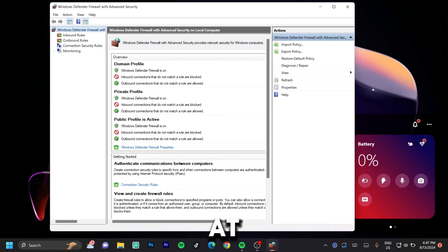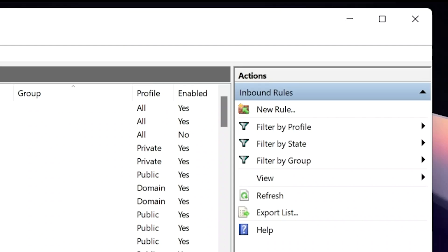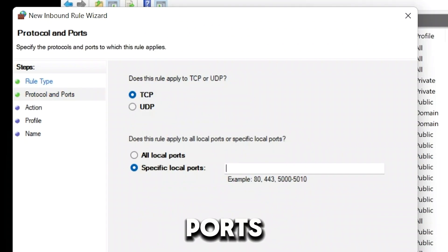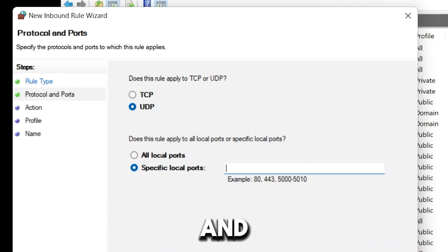Once this loads up, look at the top left-hand side which says 'Inbound Rules.' Click on that and once it loads up, go to the right-hand side and click on 'New Rule.' Click on 'Ports' and then go ahead and click on 'Protocol and Ports.' Once you've clicked on that, select 'UDP' and we are going to type a specific port number. This is from the official Roblox site and is best recommended — everyone uses the same number. Type in 49152 with a hyphen, making sure there are no spaces, then type in 65535. Ensure there are no spaces in between and click on 'Next.'